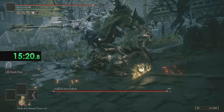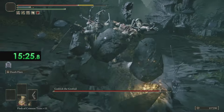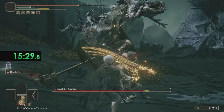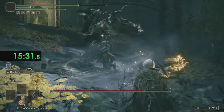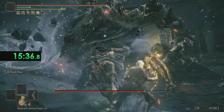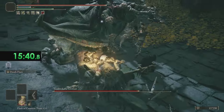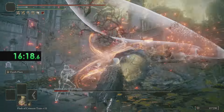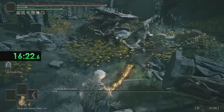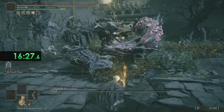Next, we take on Godrick — the first Shardbearer and Remembrance boss we've come across. We attack ferociously, making sure to dodge his attacks and deal damage when possible. One thing to mention for those unfamiliar with the game is that the Deathblight status effect is very similar to Madness in that it only works on humans and NPCs. Madness was very niche itself, but Deathblight is even more so. Unfortunately, in the base game there is one weapon, one incantation, and one sorcery that deals Deathblight.